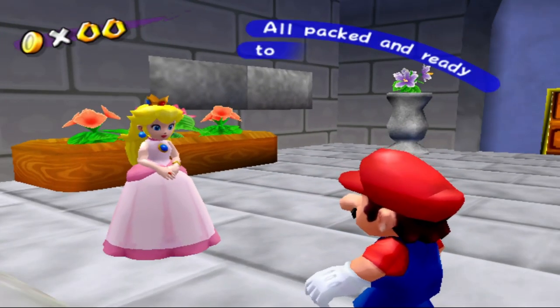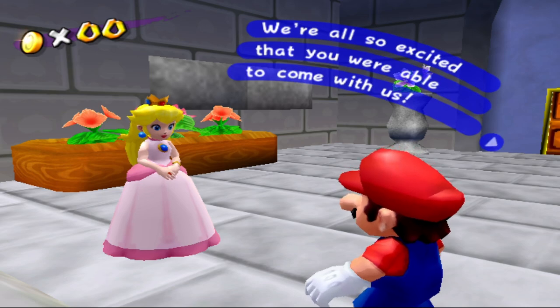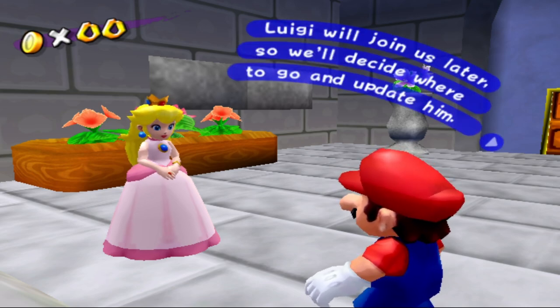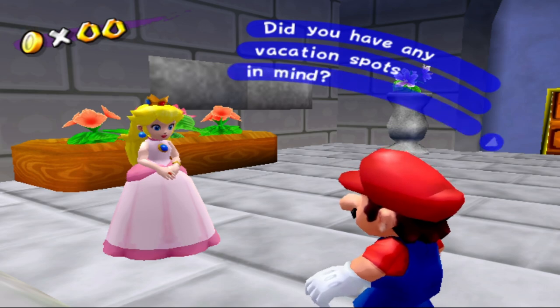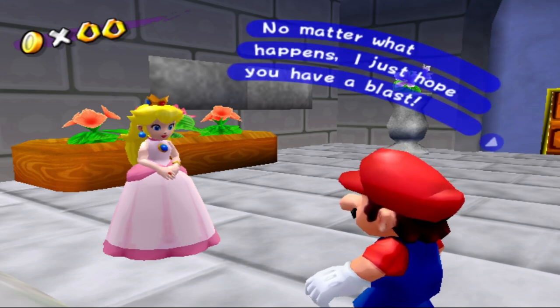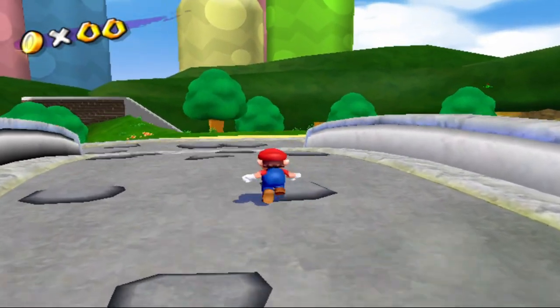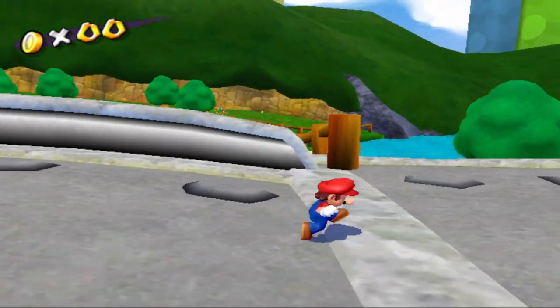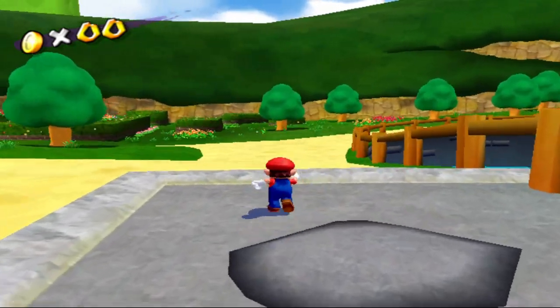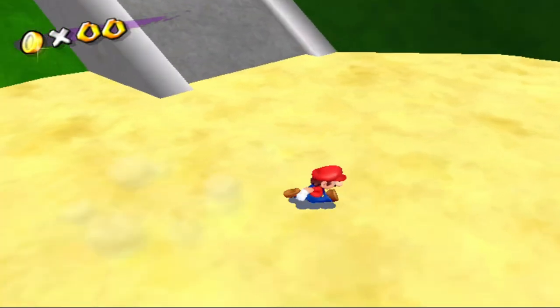Mario, all packed and ready to go? We've been planning this vacation for a long time now. We're all so excited that you were able to come with us. Luigi will join us later, so we'll decide where to go and update him. That's kind of rude, isn't it? Do you have any vacation spots in mind? I know you waited a long time for this trip — no matter what happens, I just hope you have a blast. Let's go. Oh no way — it's Super Mario 64 Castle Yard! Oh no way!